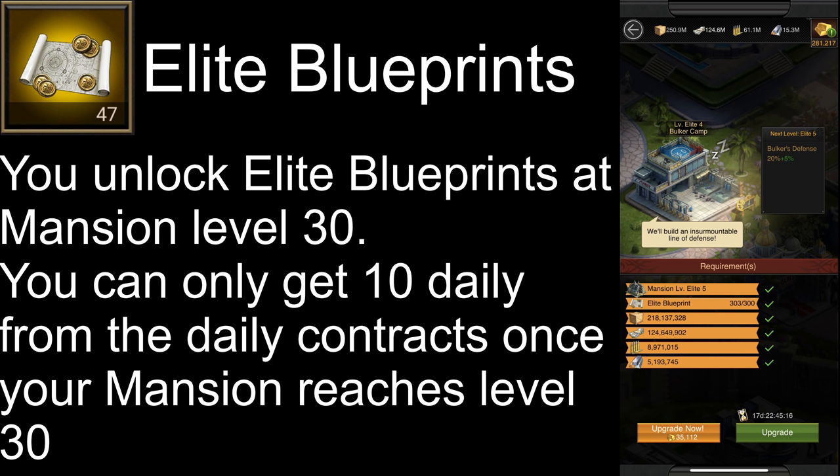Then you also unlock elite blueprints at mansion level 30. These cannot be obtained from gathering or from resource production buildings. However, you can get up to 10 for free from the daily contracts once you reach mansion 30. These blueprints are required to upgrade your buildings above level 30. So that's all about resources.